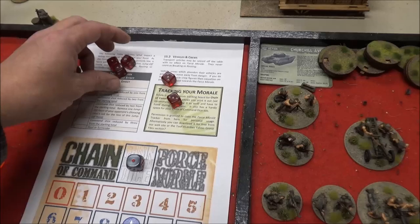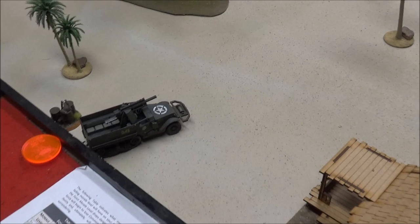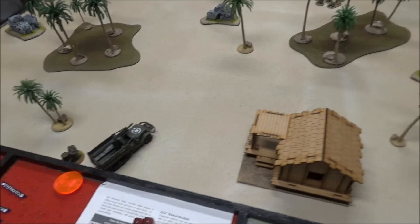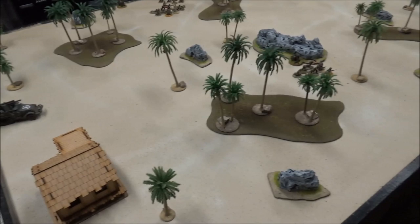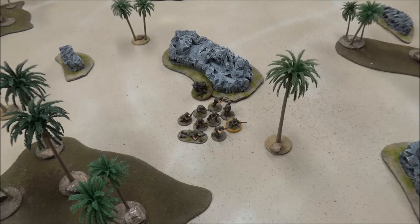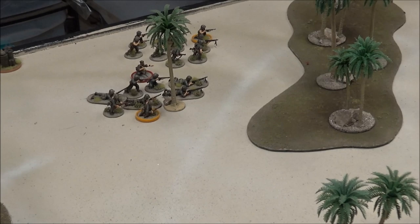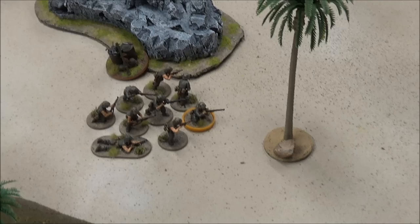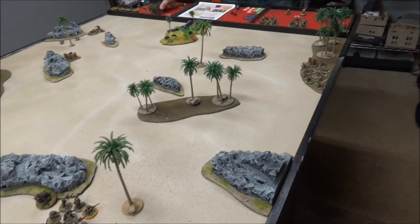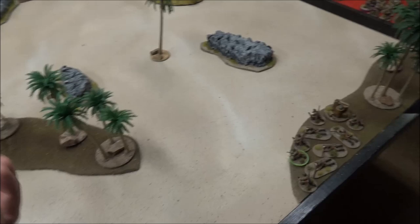I got three ones and two threes, which is pretty sweet. One of my support choices was an M3 75mm half-track, so I brought him in on the edge — there's no road so I bring him in by the jump-off point. Half-tracks aren't really covered; there's either wheeled or tracked but no half-track, so we'll say it can move like a wheeled vehicle but can't go through the jungle. With the two ones I brought in another rifle squad, and combining a three and a one, I activated Lieutenant Barnes who moved himself and those two squads up six inches.